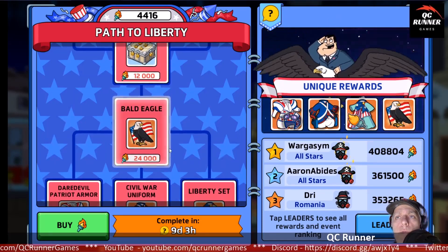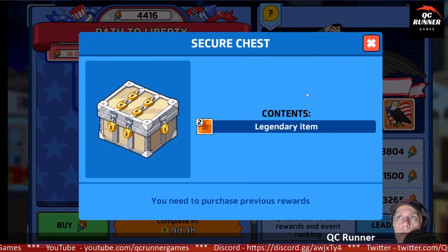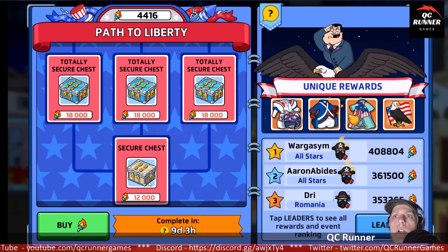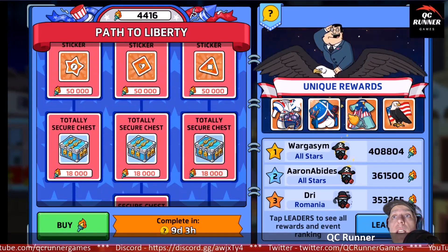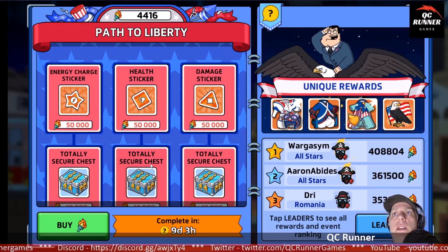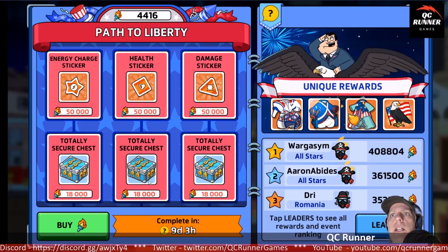Once you complete all three paths you can go for the legendary artifact. If you're still grinding beyond that, there are two guaranteed legendary items, then three more, then another three — that's an extra 11 legendary items if you get an extra 66,000 torches beyond the paths. And another 150,000 torches gets you all the orange stickers. The top people on the leaderboard obviously have enough for that, but most regular players won't.